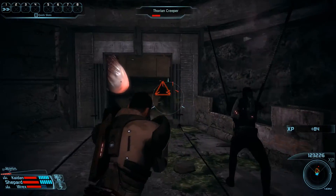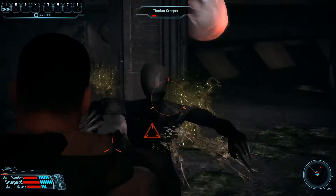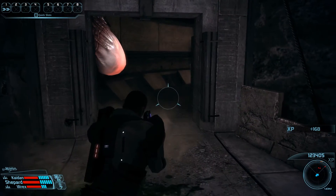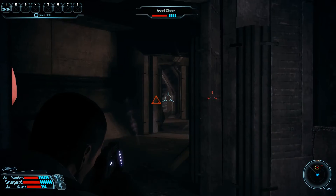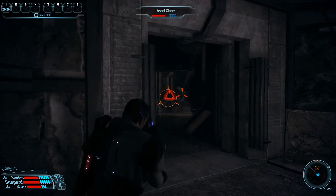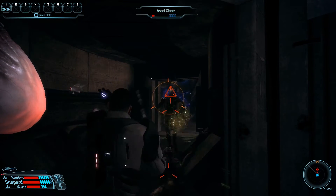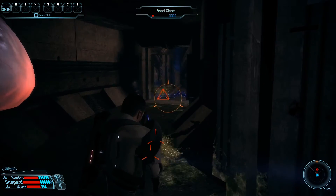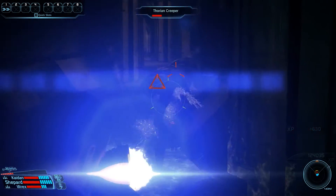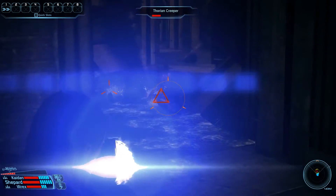Because the creepers are already rushing in while the Asari clone has not been taken care of yet, we'll go for a slight tactical retreat — at least so there is no line of sight between us and the other end of the small hallway. With the creepers out of the way we have a more or less clear path to the Asari. We'll ignore any new creepers as best we can — the Asari clone is the priority target. We've already hit a Lift on her, so we use that to get a clear line of fire and eliminate her pretty swiftly.